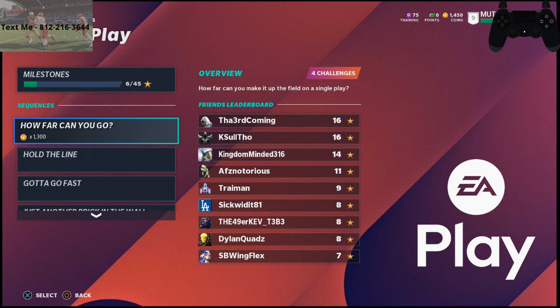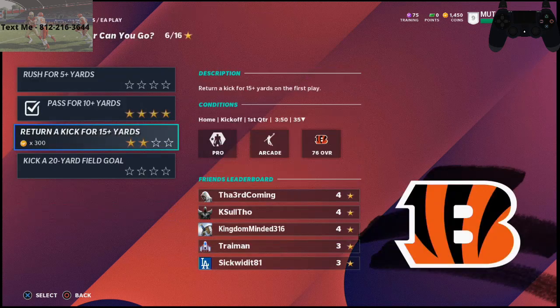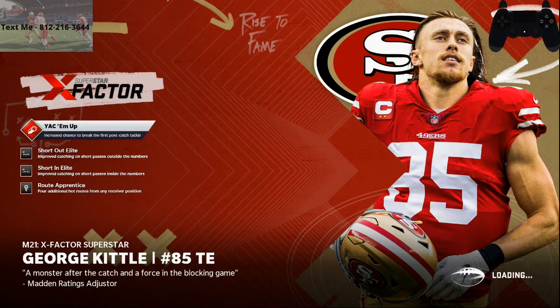So what we're going to do is click on this EA Play Challenge. We're going to click 'How Far Can You Go?' I've got my controller cam up in the top right so you can see exactly what I'm doing. We're going to click 'Return a kick for 15 yards.' We're going to click 'Play Solo.' That's all we're going to do, and we're going to do this over and over and over again. It's very simple to do to level up this year.